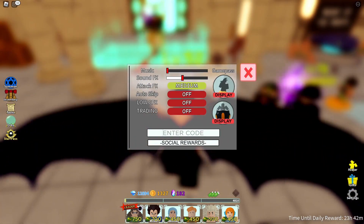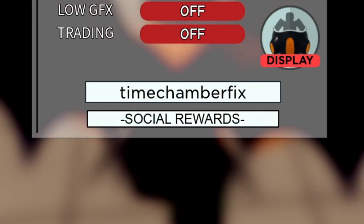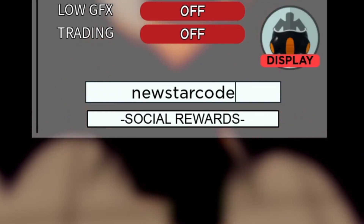The next working code is 'timechamberfixed'. This code has been out for a while, so if you haven't redeemed it yet, make sure you try it. Some people say it's been deactivated, but it's still on the list of active codes, so some of you can still redeem it. Go ahead and type it in.